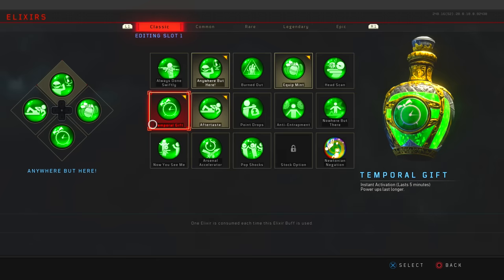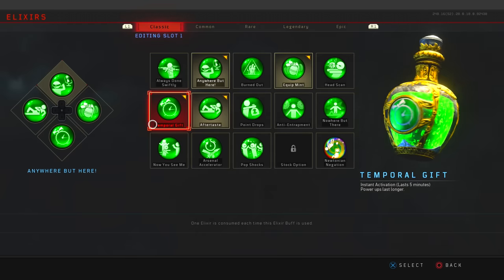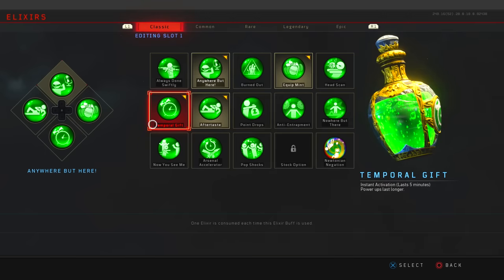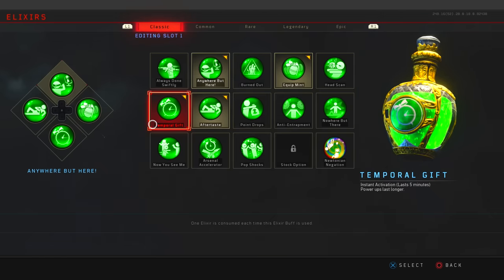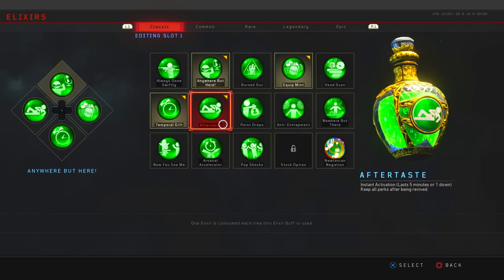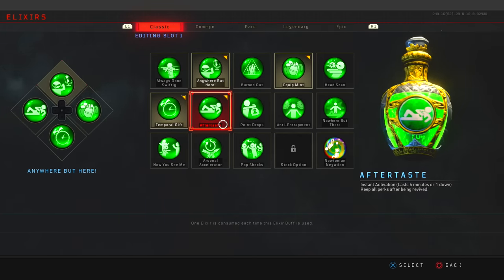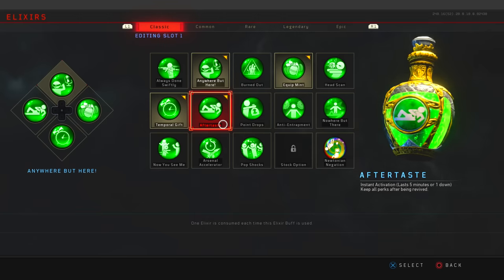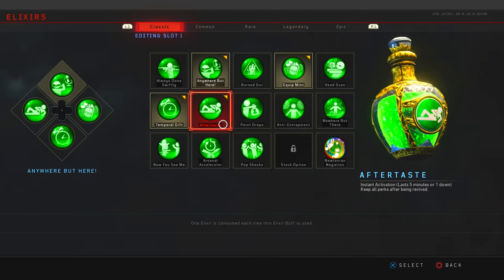Next up is probably the most important elixir: Equipment. You'll definitely need homunculuses — the new monkey bomb on this map — for this solo Easter egg. The Equipment elixir lets you instantly refill those homunculuses whenever you want. It's an absolute lifesaver. Also put on Temporal Gift, which doubles the time that drops stay on the map — double points will last 60 seconds instead of 30.